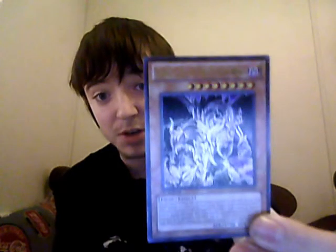Grapha, Dragonlord of Dark World. Attack is 2,700, defense is 1,800. This has a long effect, so bear with me. You can special summon this card from your graveyard by returning one face-up Dark World monster you control to your hand, except Grapha. If this card is discarded to the graveyard by a card effect, target one card your opponent controls and destroy that target. Then, if discarded from your hand by an opponent's card effect, look at one random card in your opponent's hand — if it's a monster, you can special summon it to your side of the field. It's a big monster — he'll eat you.